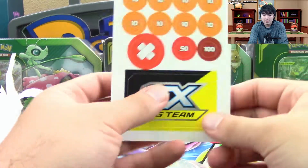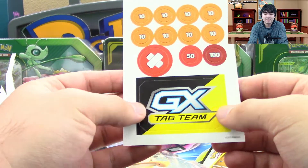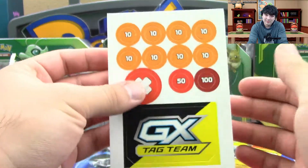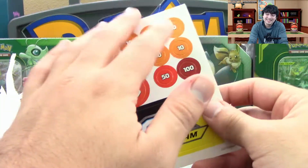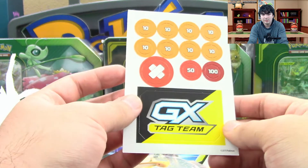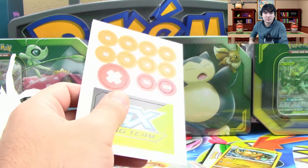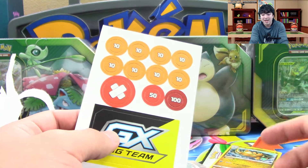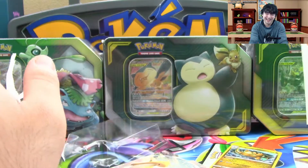It comes with paper counters and a paper tag team GX marker. I remember the first regional me and Professor K ever went to — we actually brought these with us and everyone gave us the weirdest look, like 'what are these guys doing?' Because some of them felt so bad for us they were just like 'here, just take these dice.'